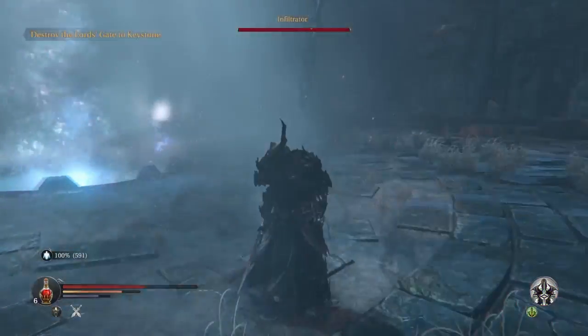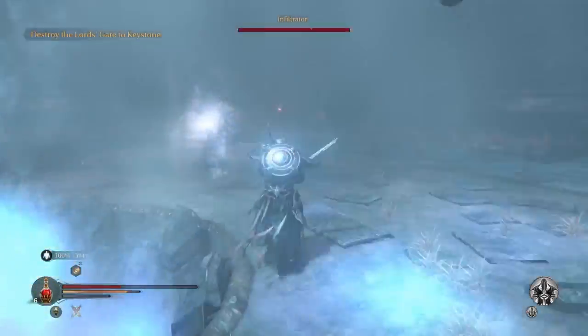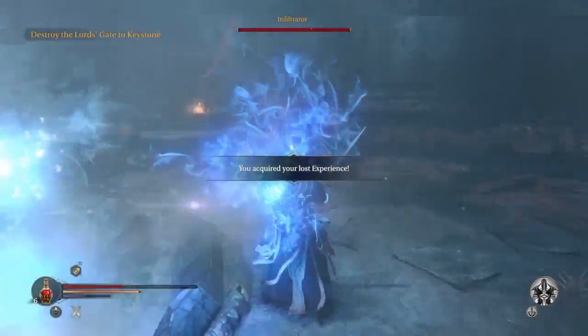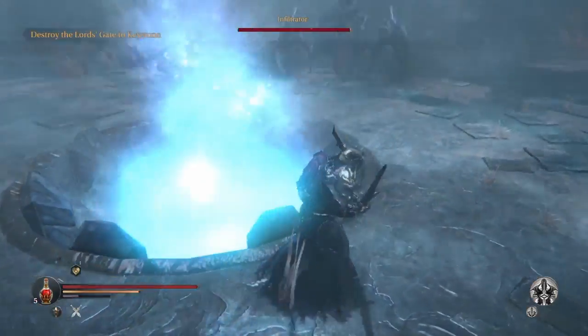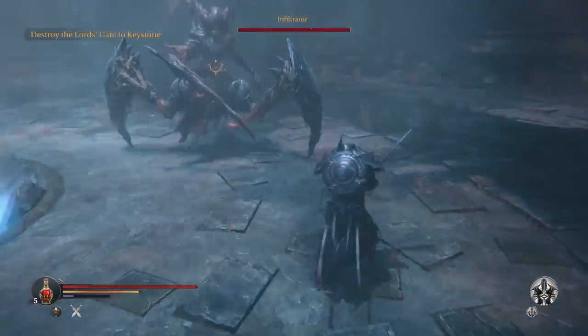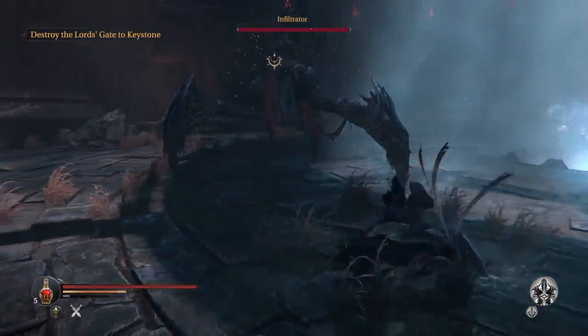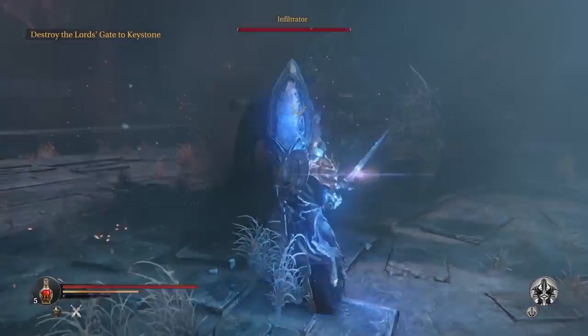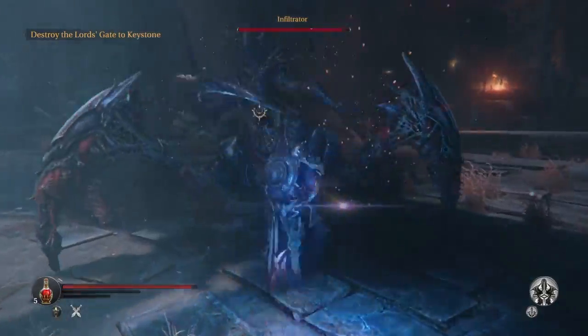Right now we're currently facing the Infiltrator, this insect slash spider-like boss who comes at you with a few of those jumping attacks, a few swiping attacks. You can see that big ass scythe-like arm on the end there, and it's attacking with those stomps as well.